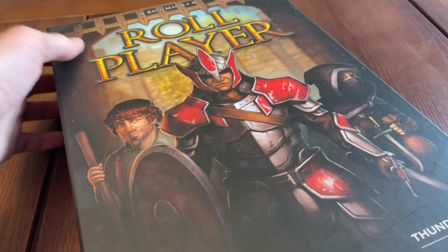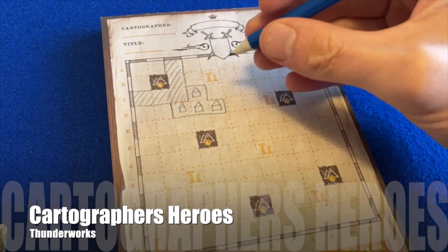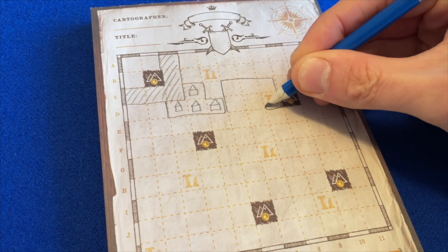A trick-taking, sort of, auction game, sort of, with tableau building, sort of, and a fantasy setting, sort of. This is a small card game in Thunderworks' fantasy world of Ullos, the same universe as Roleplayer, Cartographers and Dawn of Ullos, though it shares very little in common with those games. And that's the hook. Wait, was there a hook in there? I'm not sure. This could be a problem.